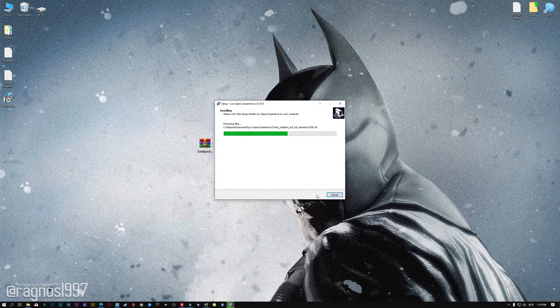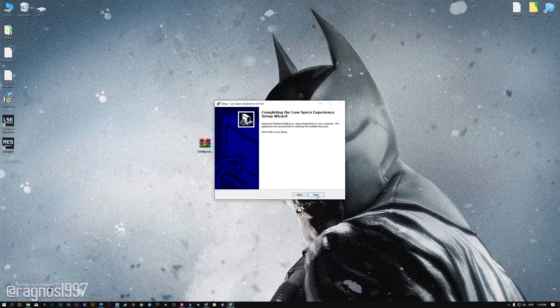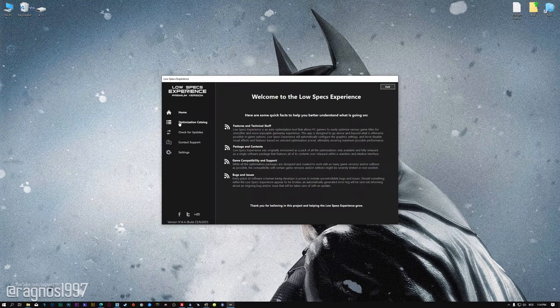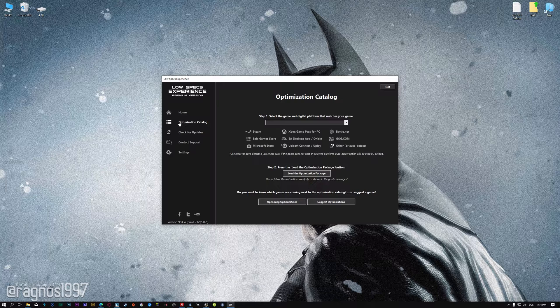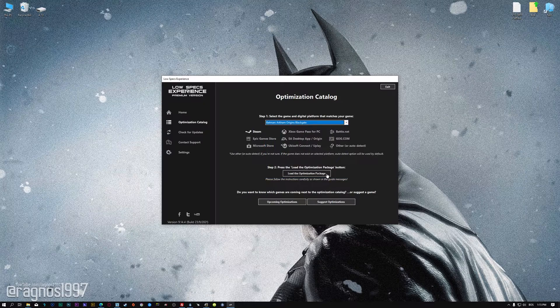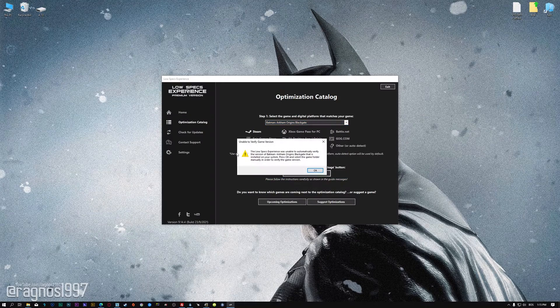Start the installation process for the Low Specs Experience. Once it's done, start it from the newly created Desktop shortcut and select the optimization catalog. From the top menu, select the applicable digital platform and then select Batman Arkham Origins Blackgate from the drop-down menu.